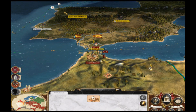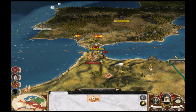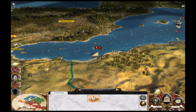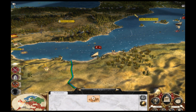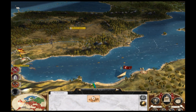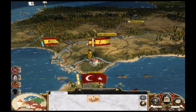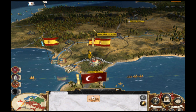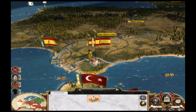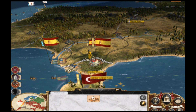Welcome to part 27 of Let's Play Empire Total War. In this part I've spent a good five years building up my army, and now I have four stacks of troops — two in boats ready to hit Spain, and two ready to run across over Gibraltar. The Spaniards are completely unsuspecting of this attack, and I'm going to try and overwhelm them with a surprise shock-and-awe tactics.